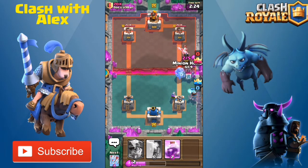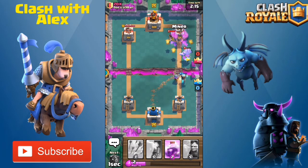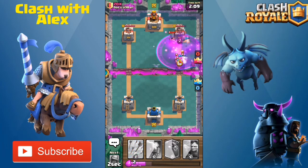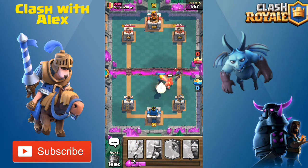He did play a mega minion on our lava hound. I put down a minion horde but don't think we'll have the elixir in time, so let's put in a miner. The Ice Wizard is focused on the lava pups and the musketeer is at full health. I put a rage spell down — I was hoping the musketeer would lock onto the tower, but instead it locked onto his musketeer, which is actually pretty good for us.